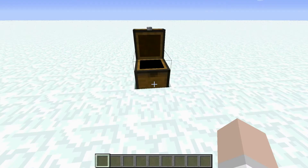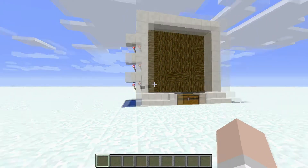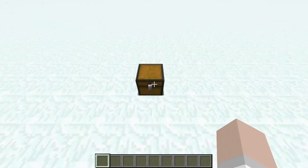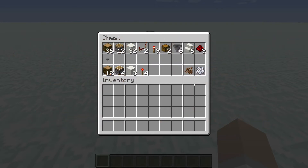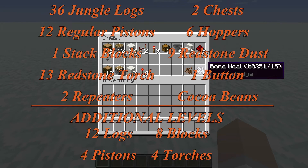The button can be either stone or wood. This is expandable upwards as much as you want. For each additional two complete levels you're going to need 12 jungle wood logs, four pistons, eight blocks of your choice, and four redstone torches. You will also want cocoa beans to start growing, and you can use bone meal if you don't want to wait for it to grow naturally.